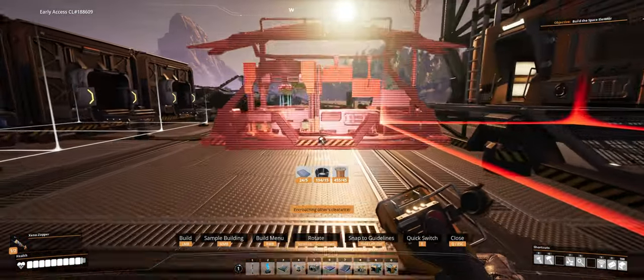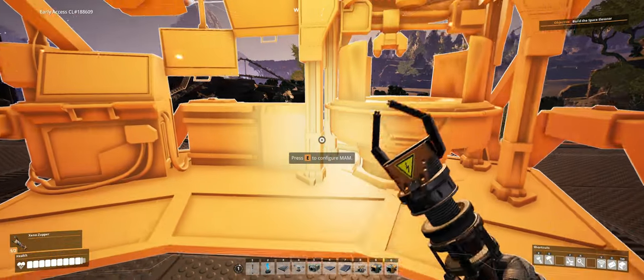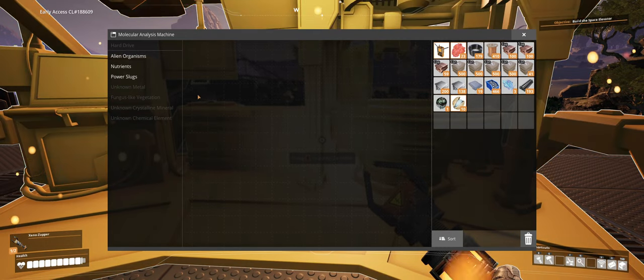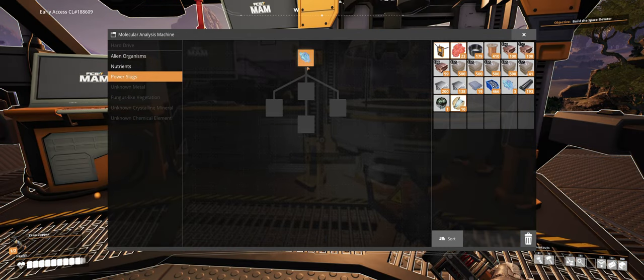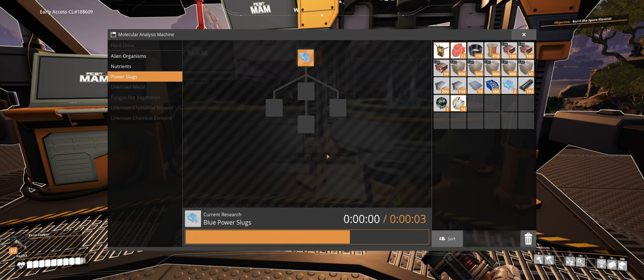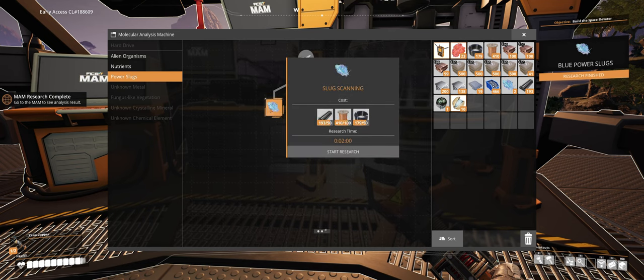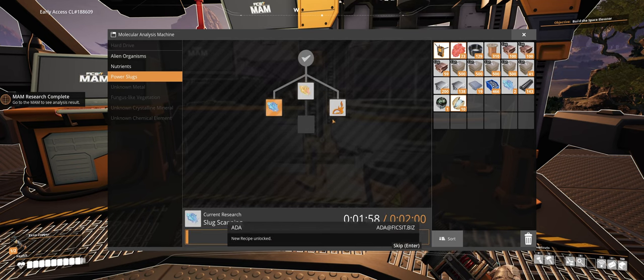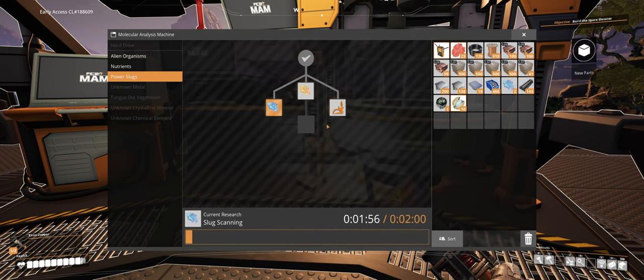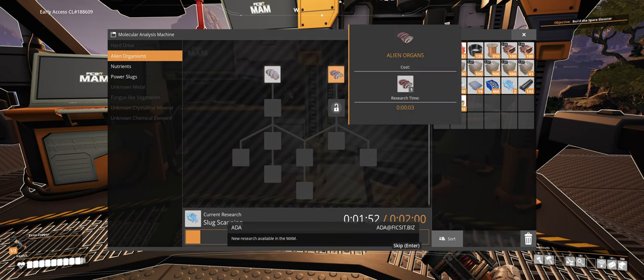And then we need a MAM. Yes, ma'am. We've got blue. That's good. Power site's done. New recipe unlocked — we can do that. Taking time. New research available in the MAM.